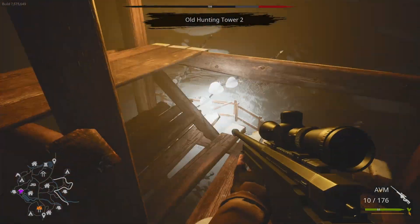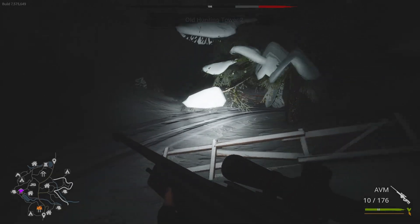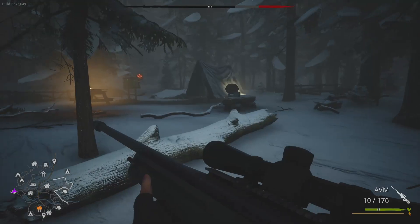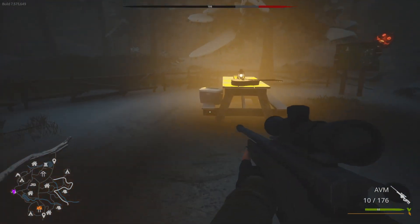The last place to check for the High Mountain Lodge safe code should be the Harbour Campground. This is directly west of the Old Hunting Tower and is located on the map here. Have a look around the campsite. If the code spawns here it will be in the tent or on the bench outside.